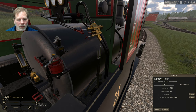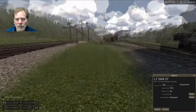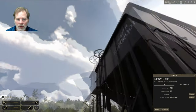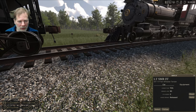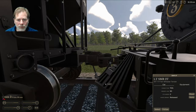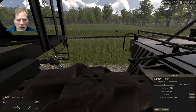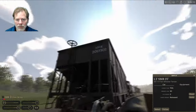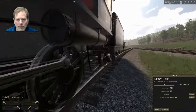We're going to connect this up. Turn on the handbrake on this car — that's applied. Then we can connect the angle cocks. Our brakes are applied on the train brakes when we do that. When you're doing a longer consist you definitely want to do that.